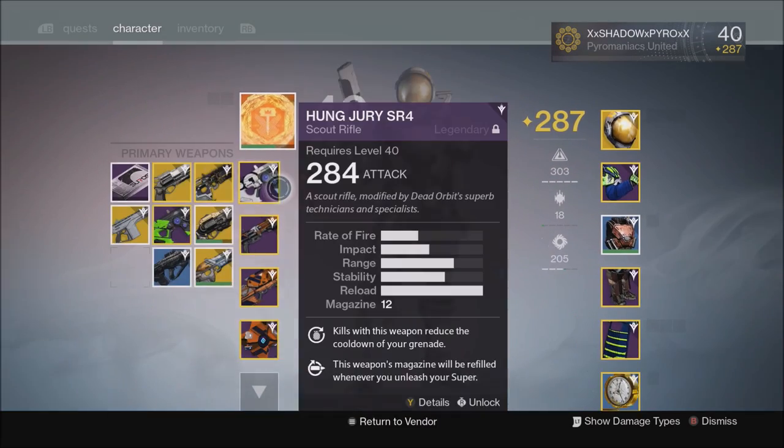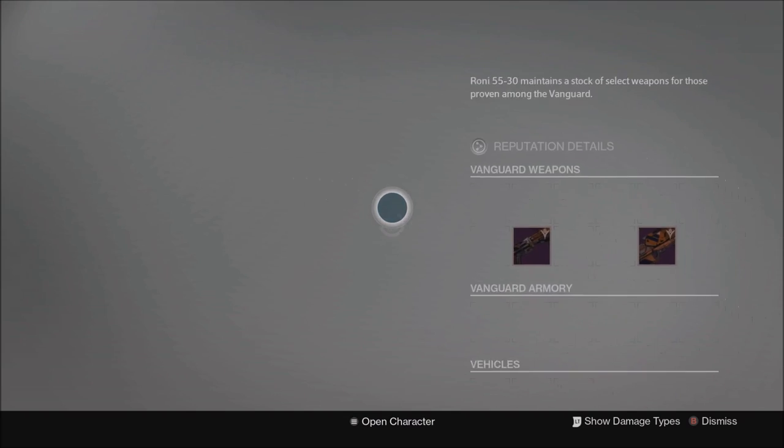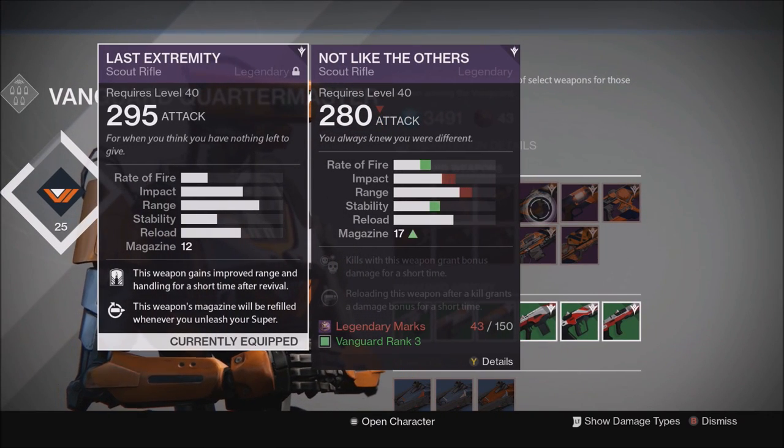We're going to go into our inventory and equip the Last Extremity, which is the crucible scout rifle. Comparing these two side by side, you can see that the Last Extremity has way more impact than Not Like the Others, but on the flip side Not Like the Others has more stability and a higher rate of fire.